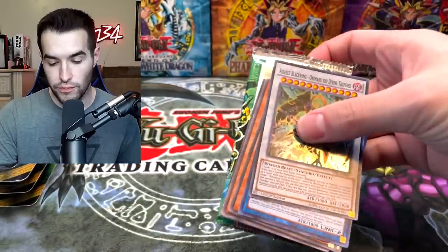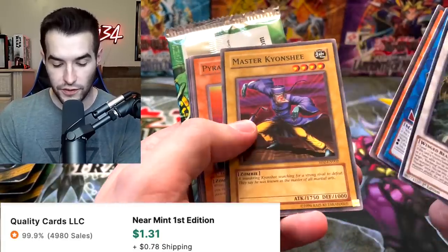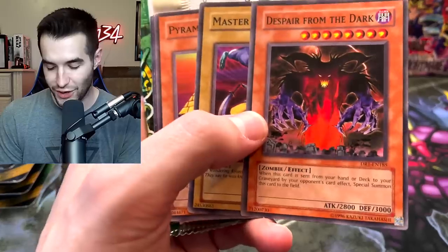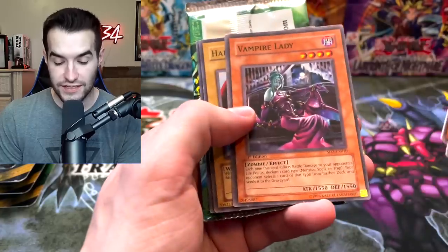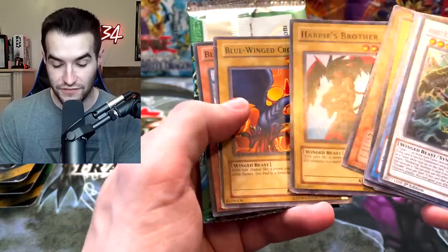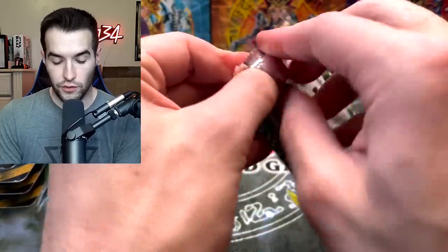Back to the five dollar packs — the fifty dollar packs have not been good so far. We have an Assault Blackwing, Anumaru the Divine Thunder, Despair from the Dark. Wait, what is that from? That's from Dark Revelation — that's old. And then we got a Starter Deck card — that's an old one. Yeah, this is the Vampire Starter Deck. Tons of old cards in this one which is interesting.